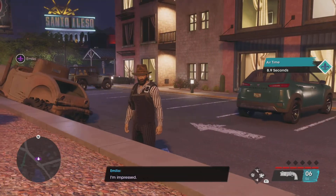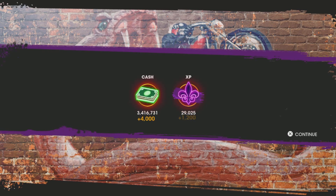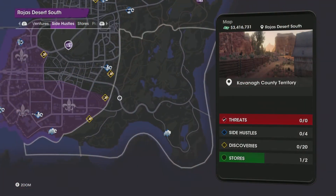We are at the end of the mission and now we're gonna see what we got. This is the first mission that I'm doing. We're gonna get some cash and XP of course. These are the bonus objectives. And this is the RS Gas Buggy, which is parked in your garage. This is a pretty cool buggy.